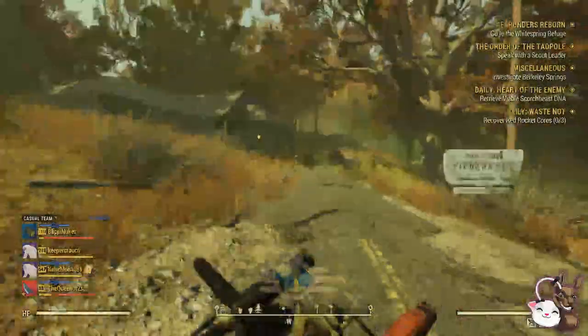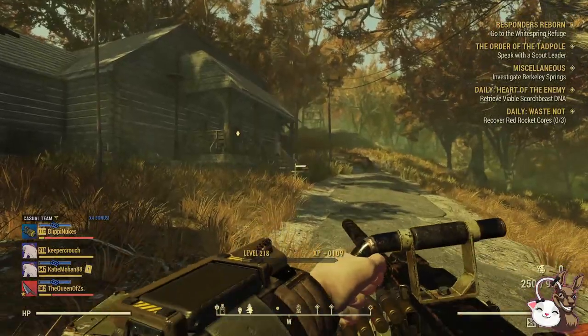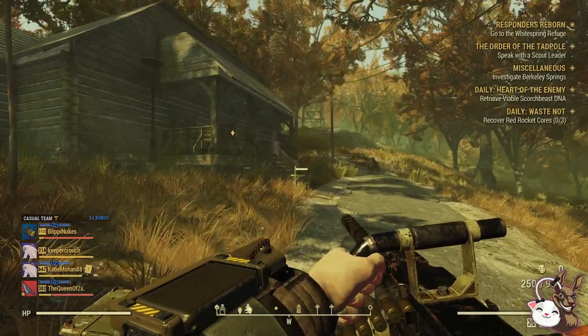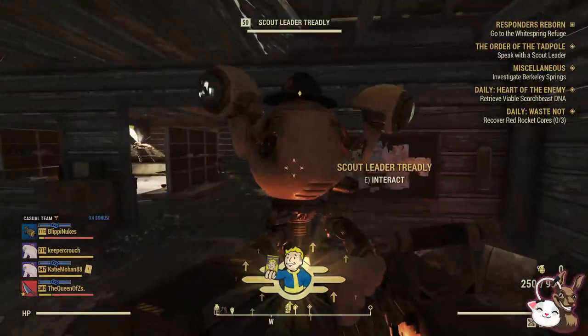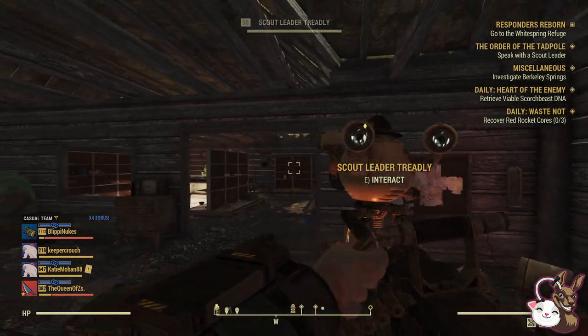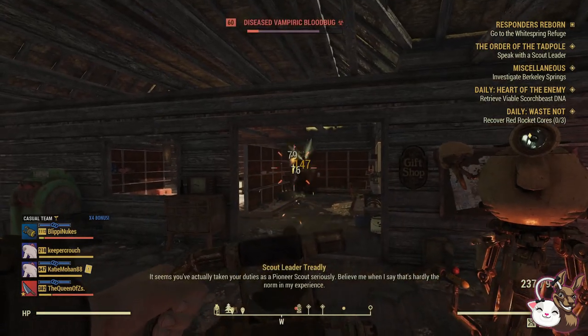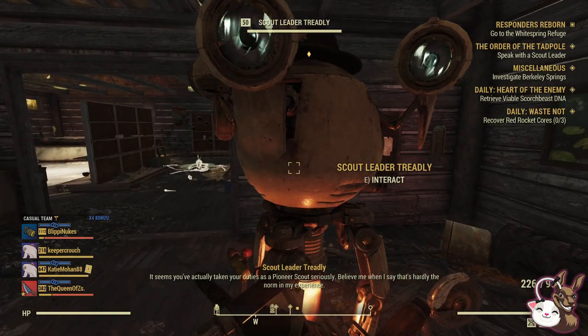Once you've done that, you go to this location, which is Dolly Sod's Campground. What you're looking for is the robot — the robot is the one that actually initially assigns you the task. If you haven't already spoken to this lovely person here, that will unlock the quest. It's normally filled with blood bugs and that, so you do get interrupted a couple of times.